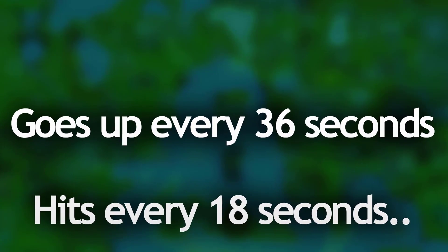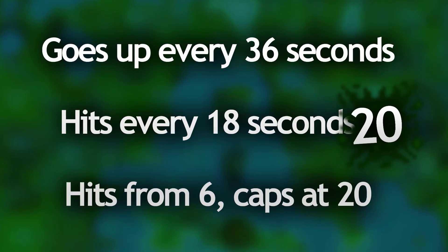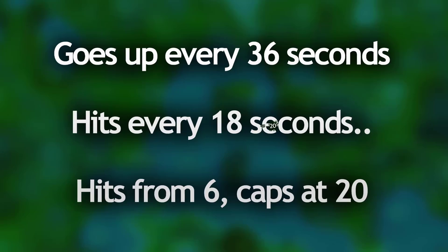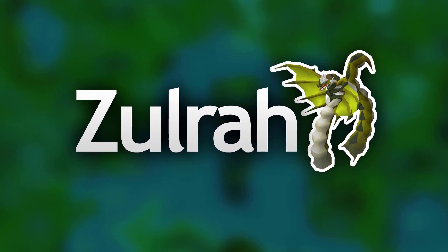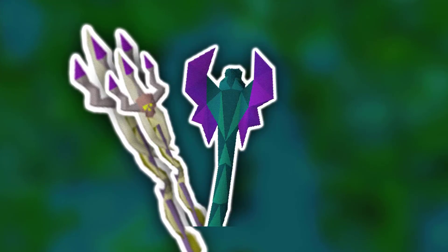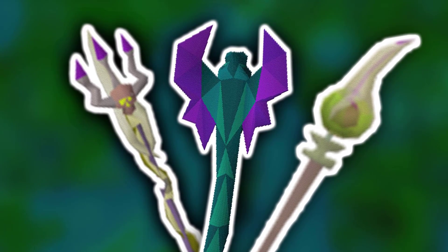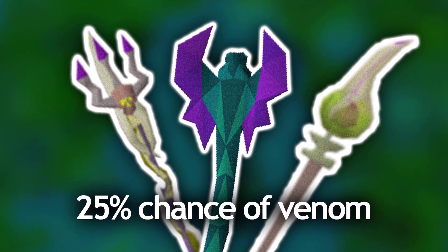Every single Venom attack begins at a 6 hit splat and caps at the highest of 20 damage, and will consistently hit the player until they die or they are cured. With Zulra, his drops are the items which can inflict venom on both monsters and players: the Trident of the Swamp, the Toxic Blowpipe and the Toxic Staff of the Dead. Each time you hit something with any of these weapons there is a 1 in 4 chance of venoming the opponent.